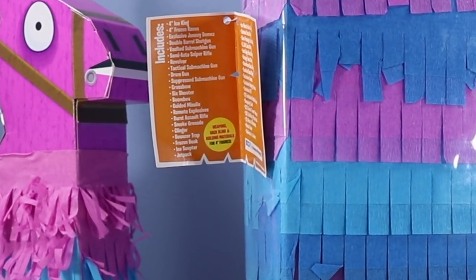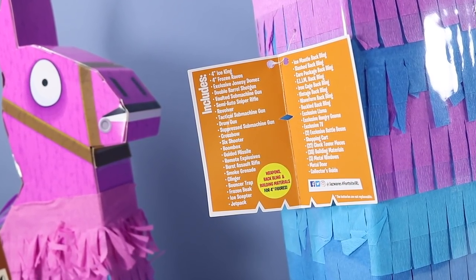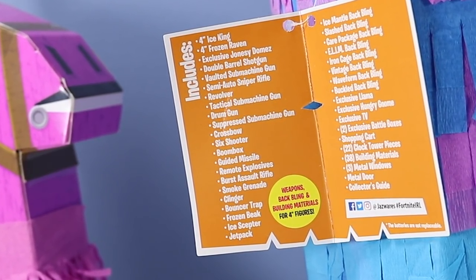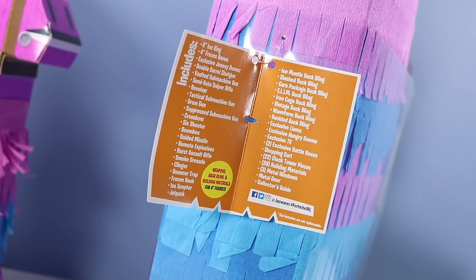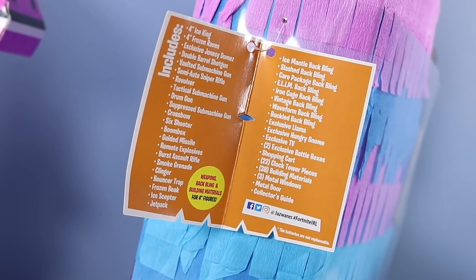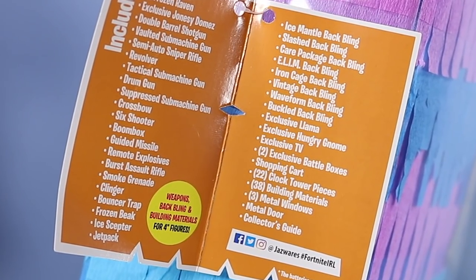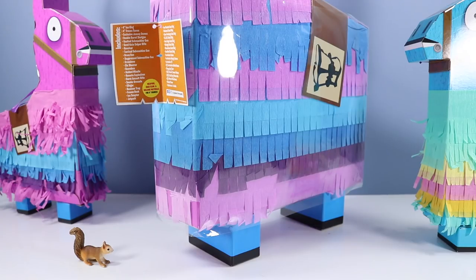Just look at everything on this list! Includes 4-inch Ice King, 4-inch Raven, exclusive Jonesy Domies — that's something I've yet to get into — Double Barrel Shotgun, and the list of weapons goes all the way down to the bottom with the Jetpack, and so much more Back Bling! Loaded with Back Bling! Then we get down to 2 exclusive battle boxes, a shopping cart, 22 clock tower pieces, 38 building materials — that explains the weight of this llama — 3 metal windows, a metal door, and a collector's guide.